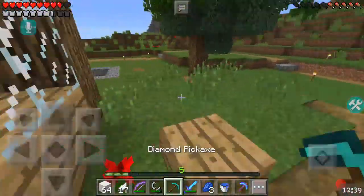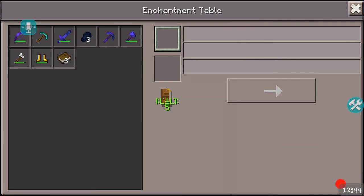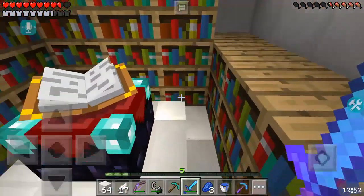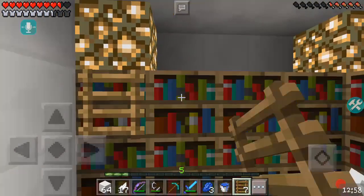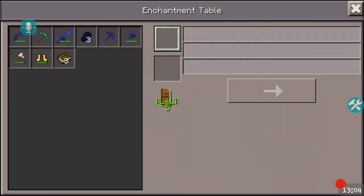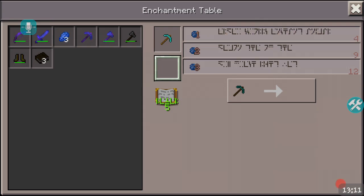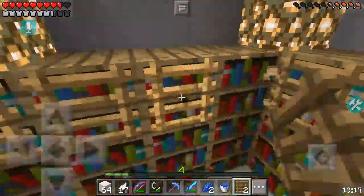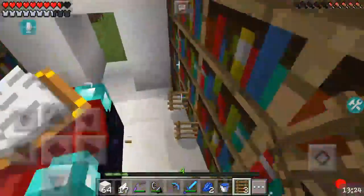First enchant — fortune. We're gonna have two diamond pickaxes on us at all times. This is a trick I learned from my favorite YouTuber, Pythagibi. I think I can use ladders to cover up some of these bookshelves so the enchants get smaller. And we got level 30 enchants again.